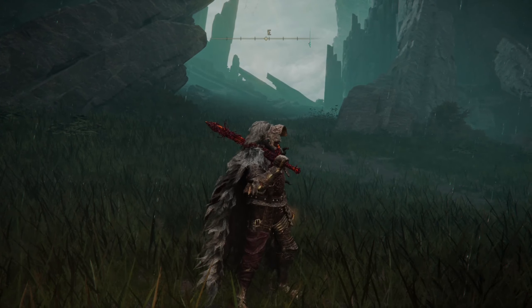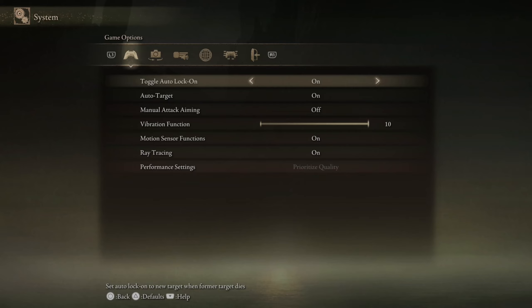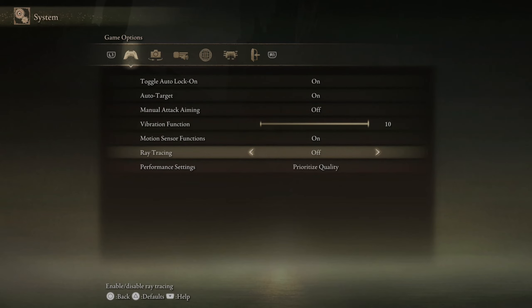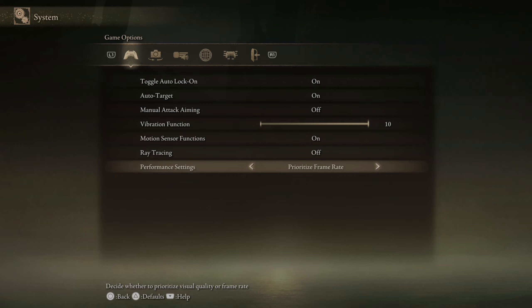Press Options, and then go on down to System right here and select this. Then under the first options, we have Game Options. Go down to Ray Tracing and turn this off. Then we want to go over to Prioritize Frame Rate, and then we can apply this.